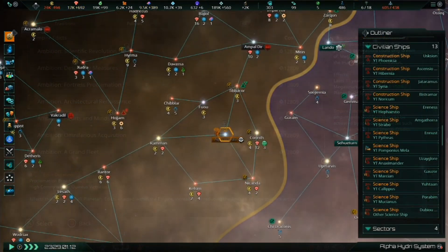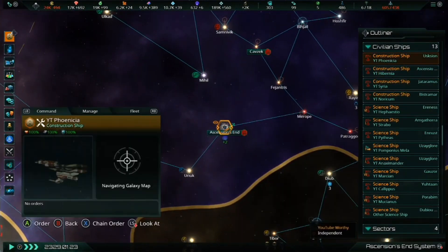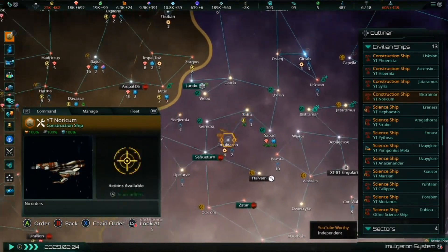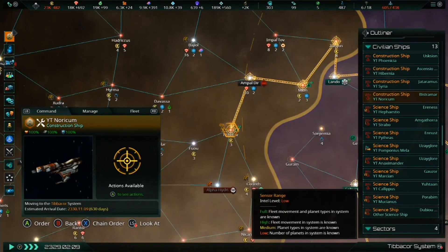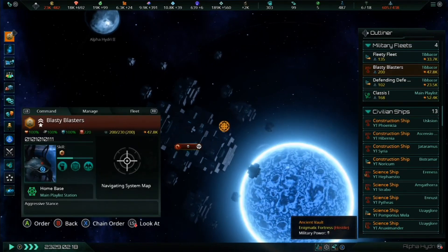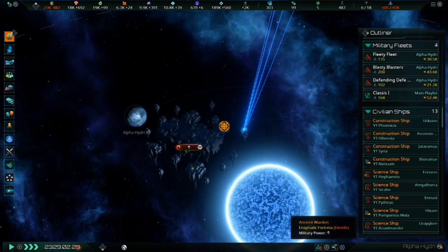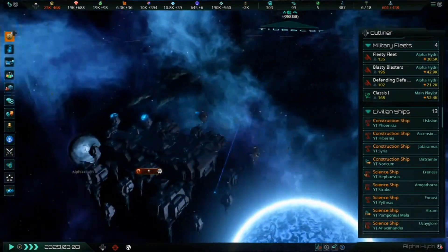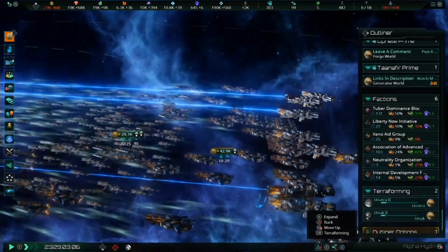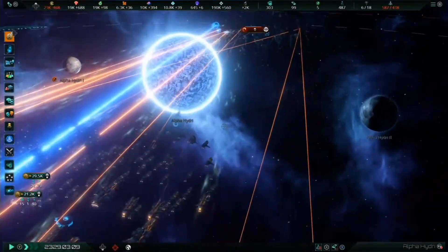And that's it! That is every multi-stage megastructure available in Stellaris Console Edition, up to and including the release of the Megacorp DLC. As you can see, each one has its own special use and can be prioritized depending on the type of empire you're playing to further enhance your journey amongst the stars. Leave a comment down below stating which megastructure is your personal favorite. If you enjoyed the video, please give it a thumbs up, and don't forget to subscribe to my channel for more Stellaris Console Edition content. The goal for 2021 is to hit 10,000 subscribers by the end of December, so click that red subscribe button and share my videos with friends and colleagues who might also enjoy watching.